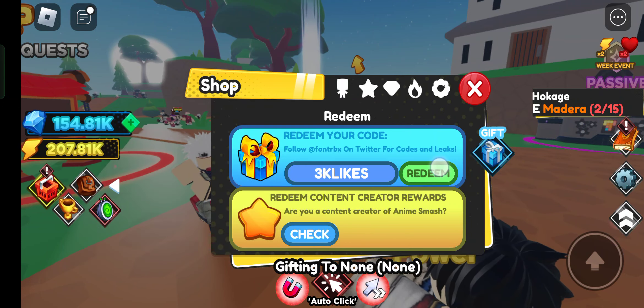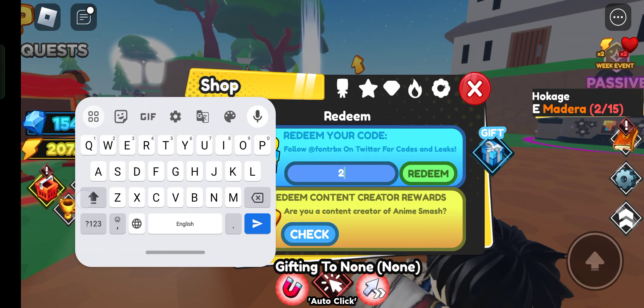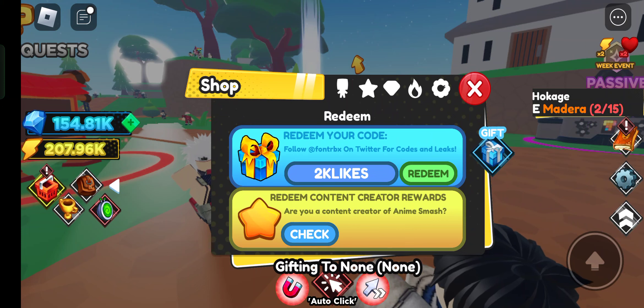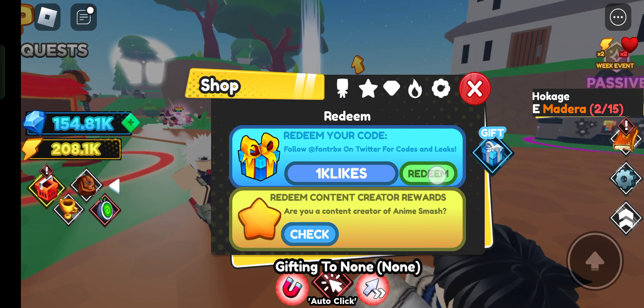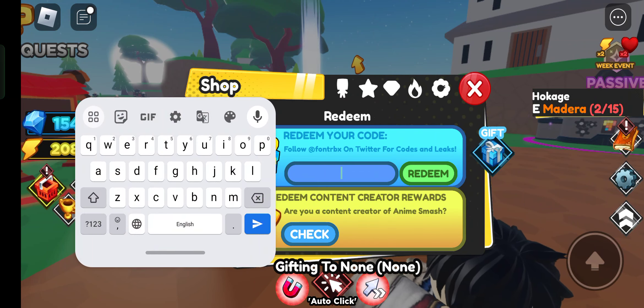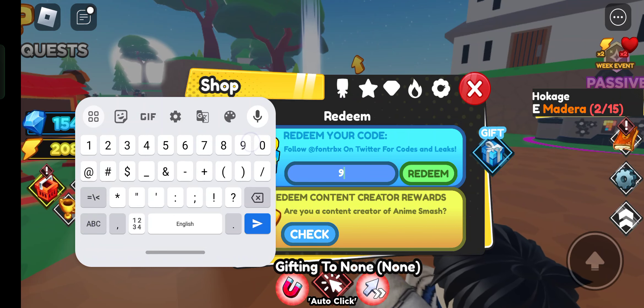Next code is '3klikes' — you got double damage! Then '2klikes' — you got double James boost, I'm getting a lot of rewards! Then '1klikes' — you got double damage! Next is '9klikes'.